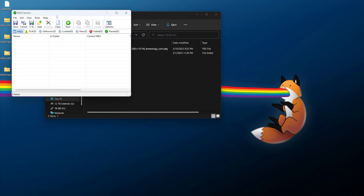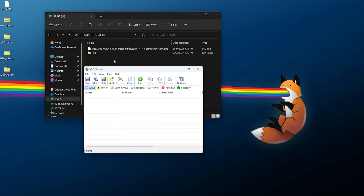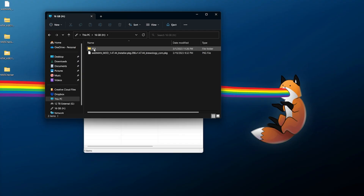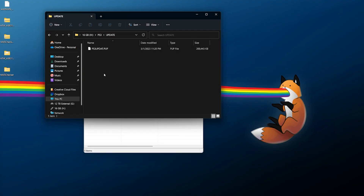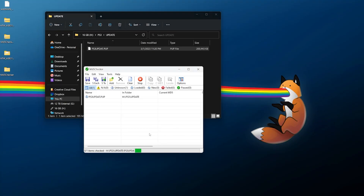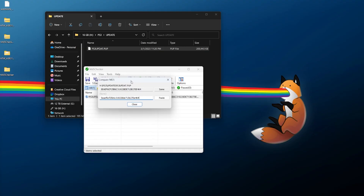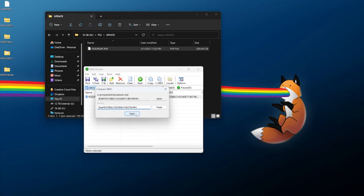What you want to do is on your USB drive, navigate into the drive, into the PS3 folder, update folder, grab the PS3UPDAT.PUP file, and drop it into MD5 Checker. Make sure you're grabbing it from the USB drive itself. Now double-click this and paste in our MD5 hash, and if they are matching and they show 'same' then we are all good to go.